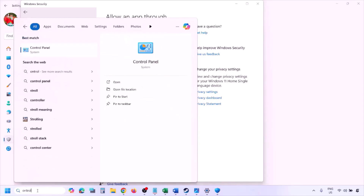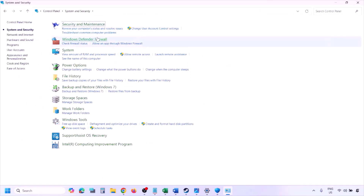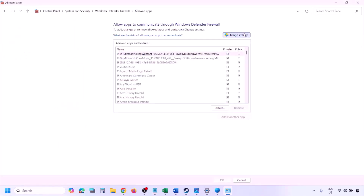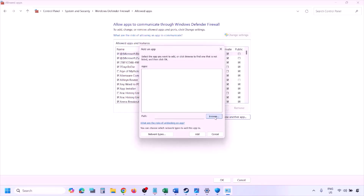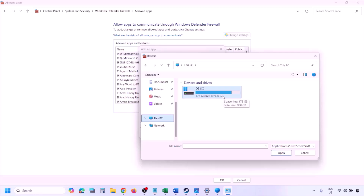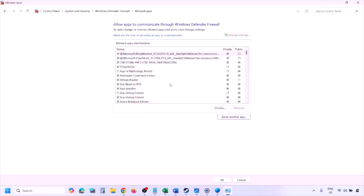You can do the same in Firewall. Type 'Control Panel' in the Windows search box, go to System and Security > Windows Defender Firewall, click 'Allow an app or feature through Windows Defender Firewall,' click Change Settings, then Allow Another App. Browse to the game installation folder, select the game exe file, click Open, then Add. Once added, click OK and launch the game.